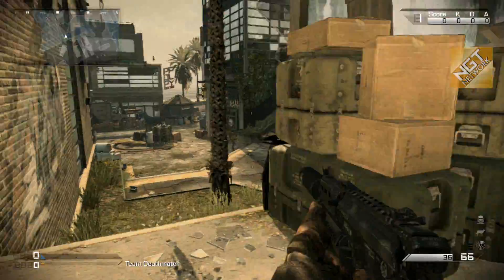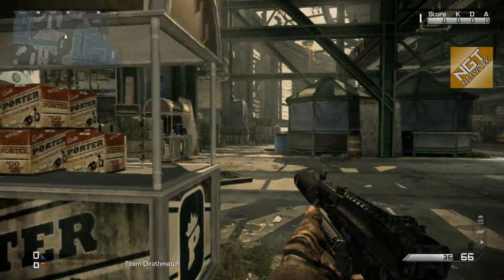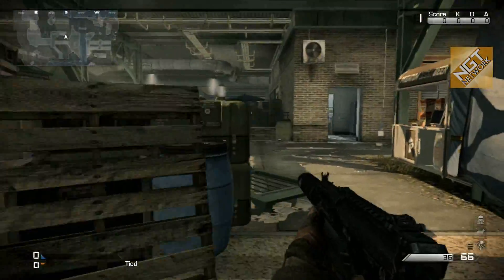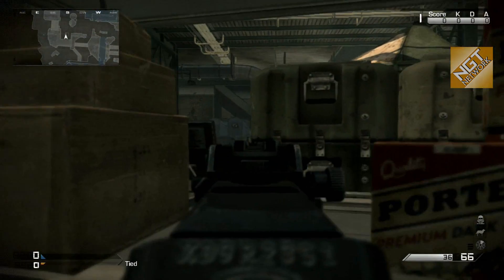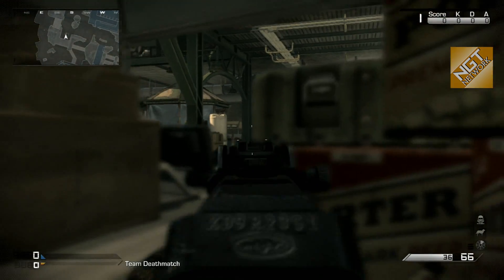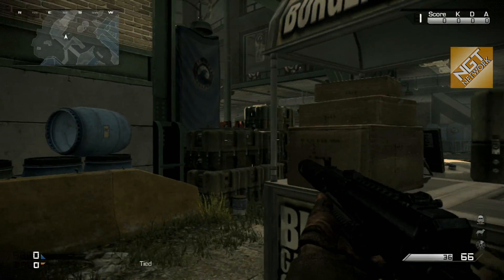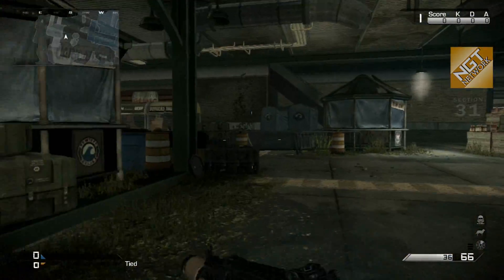Moving further into the atrium area, here is the upper concourse, and there is another little area you can defend from depending on what game mode we're talking about. Just be aware that players may be located behind here — you won't be able to see them very well. It's kind of a limited field of view from this point, but something to make note of.